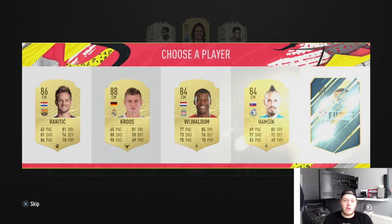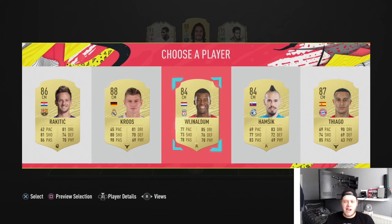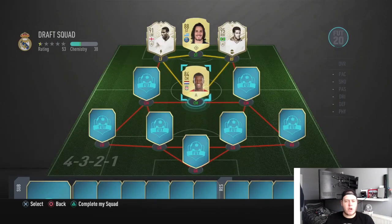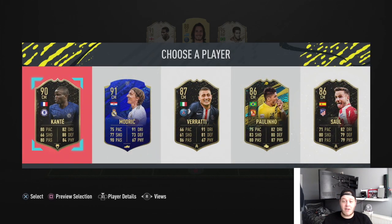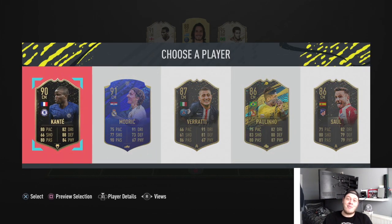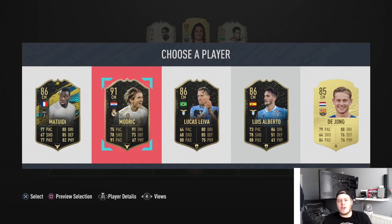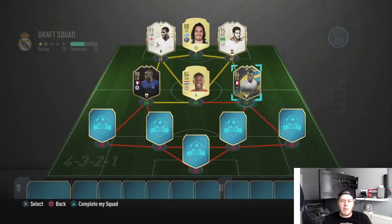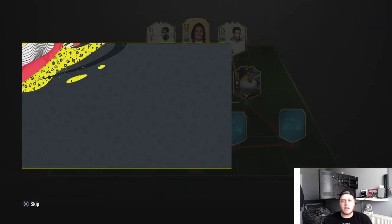We need two center mids. I'll go Wijnaldum rather than Cruz - could get Cruz's screen card but Wijnaldum opens up the Premier League links, including to inform Ngolo Kante which is lovely. For the final center mid we've got Matuidi and Modric - I'm going to go with Matuidi and put him in the middle. That looks like a nice midfield.